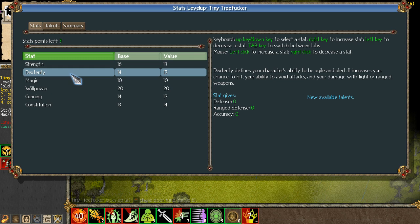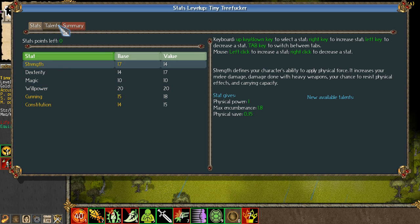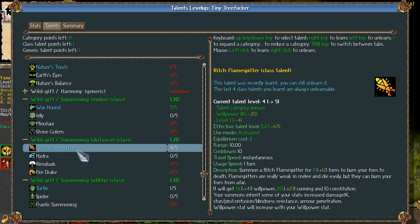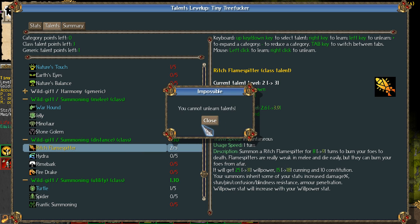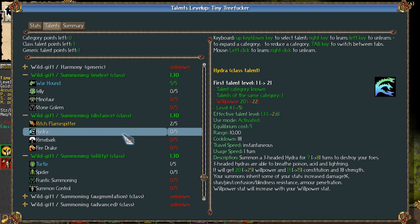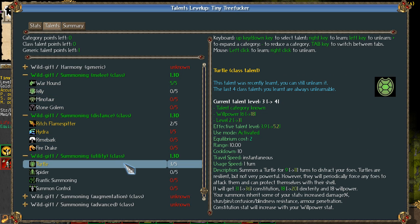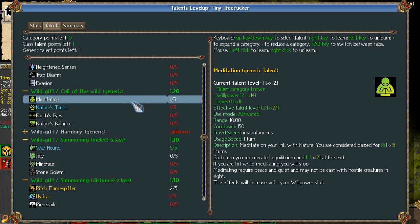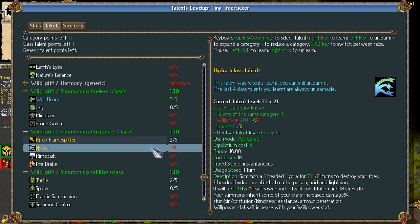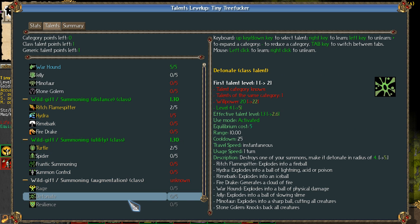So we'll level up first. Let's increase our cunning by one, our constitution, and then our strength — just utility stat points. So now we can take these out of Flamespitter and put them into something else. I can't get Spider. I think I might want to go with the Hydra — the Hydra sounds kind of slammin'. I can only put one point into that, but I can put some extra points into Turtle. I don't want Jelly at all. At 20 willpower... I have 20 willpower. I don't know what that means.